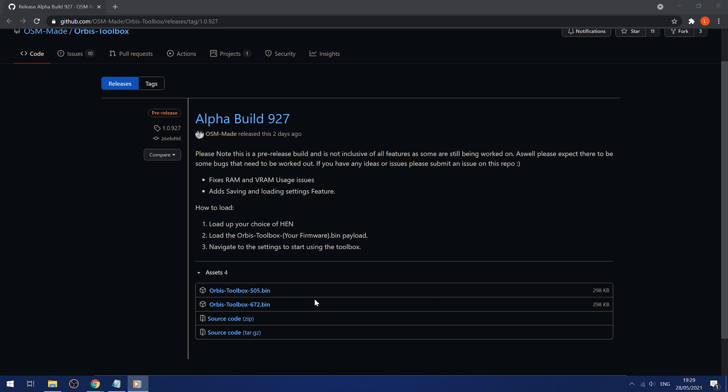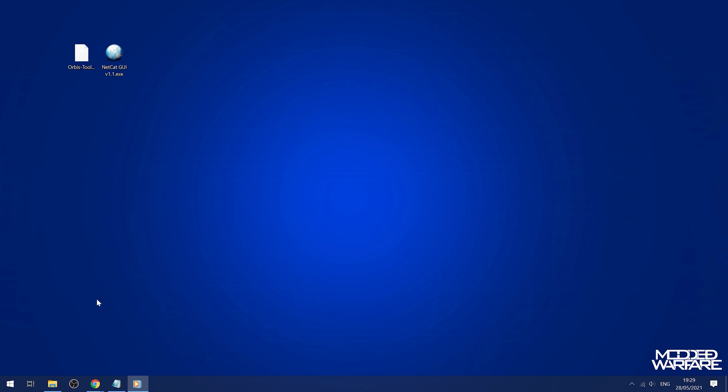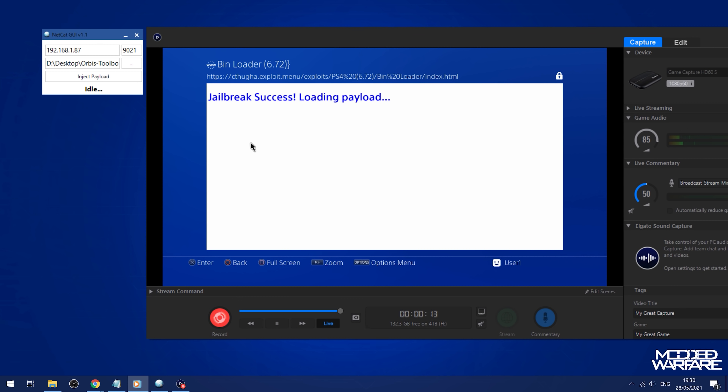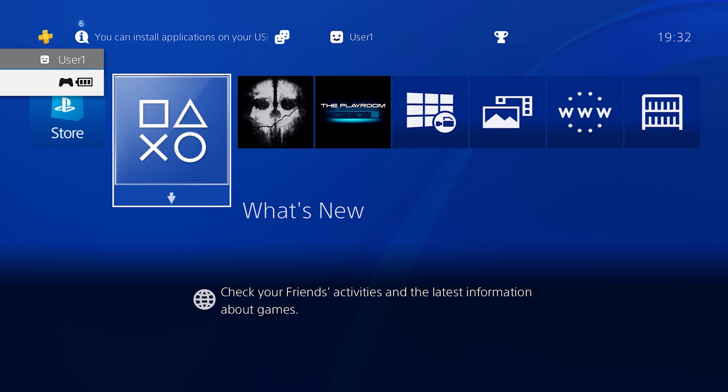If you want to give it a try, basically what you need to do is download the .bin file for 5.05 or 6.72 from OSM's GitHub repository, then download the pre-release bin file and put it into a payload injector like Netcat GUI. Make sure your PS4 is connected to the internet and you have your PS4 IP address entered into the host box of the payload injector. Use port 9021 and then use the bin loader payload on your PS4. You should probably try and run Mira first because if you run just this .bin payload on its own, you can get into a weird soft reboot loop, which can also happen when you run GoldHen as well. If you run Mira first and then run the Orbis Toolbox, it seems to run pretty well.